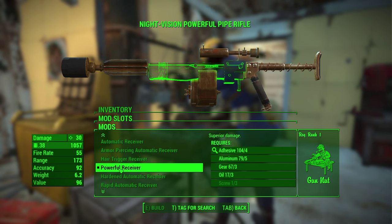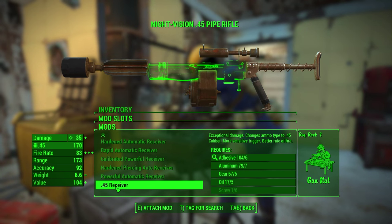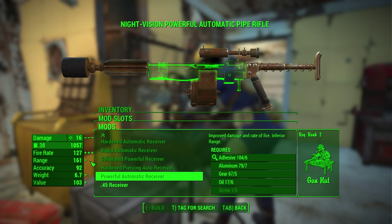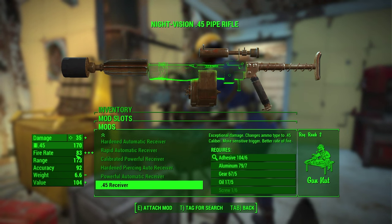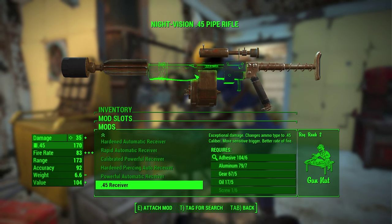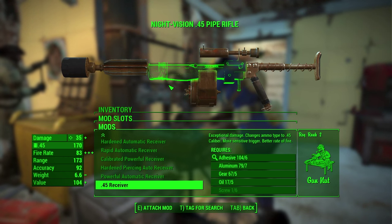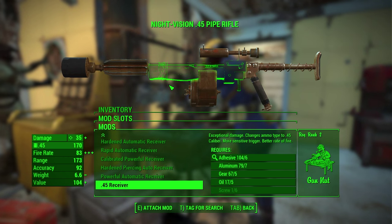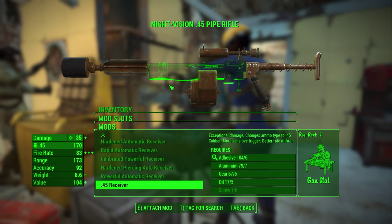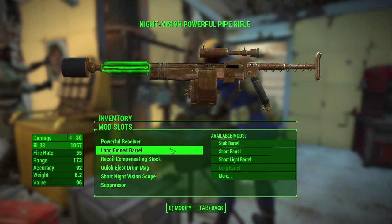The only bad thing is it doesn't do quite as much damage — 30 per shot instead of 35. Also the fire rate is only 55 instead of 83, which is a big reduction, but it's still pretty fast. Since my rifles cause people to trip when scoped in, the fire rate really isn't that big of a deal — they're probably going to be stun-locked anyway, perpetually falling on the ground. So not too big of a deal as long as it's reasonably fast.